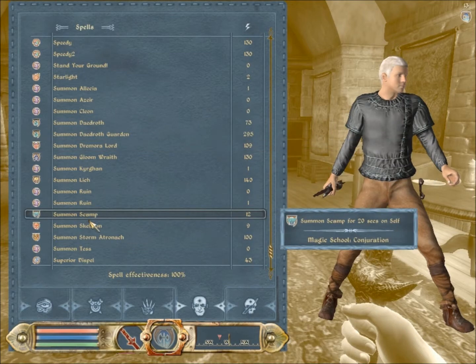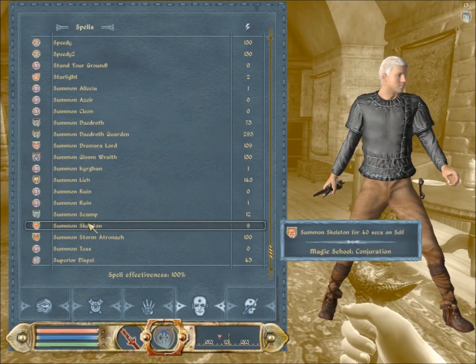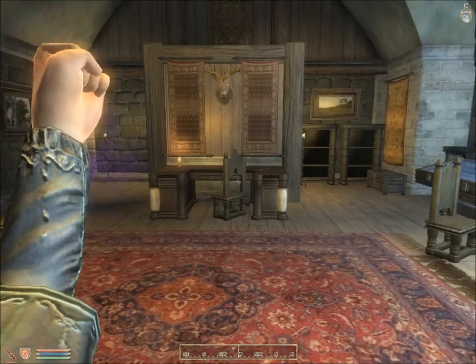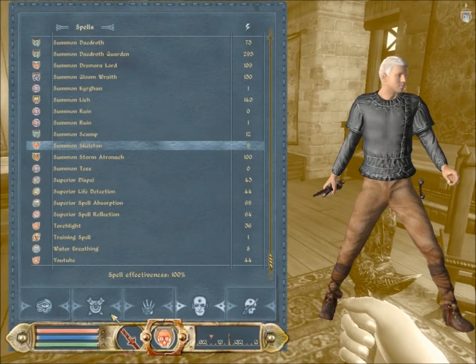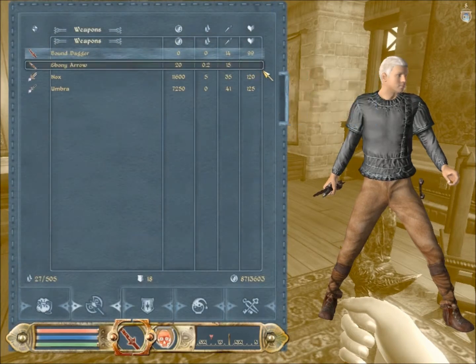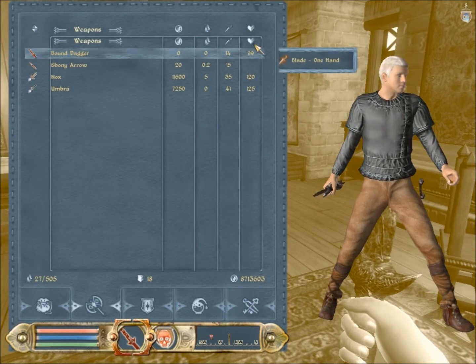You want to grab something weak, like a skeleton or a scamp as an enemy target. I usually like skeletons because they're actually pretty easy. Put on the weakest difficulty or something, just kill the enemy with the Bound weapon until it has 99 on the health.